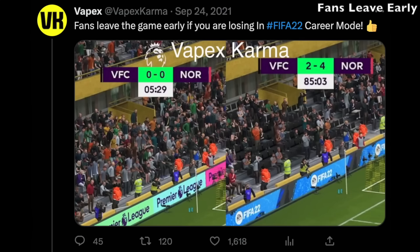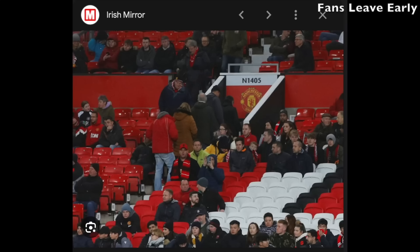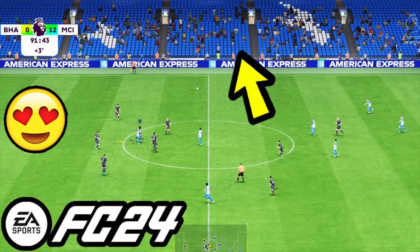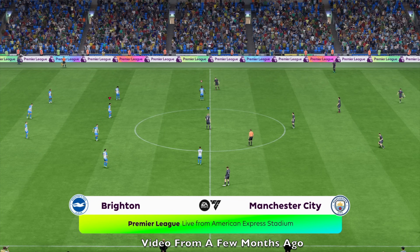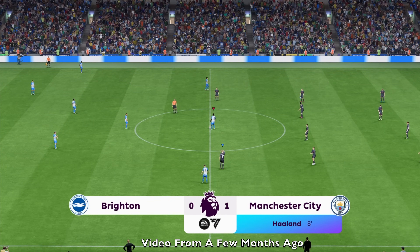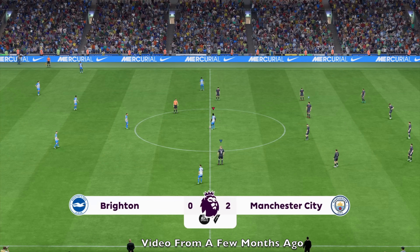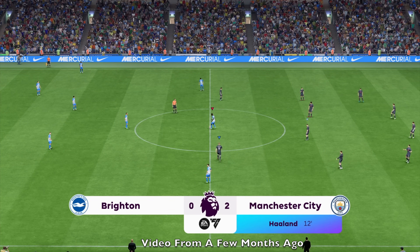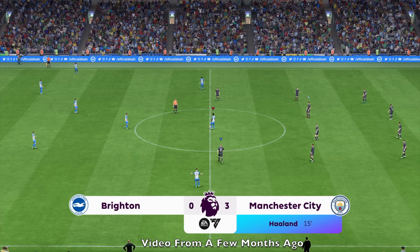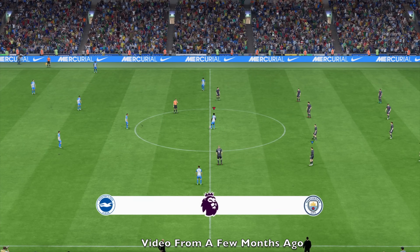The fans in FIFA career mode do leave games early — this started in FIFA 22. We've seen it in real life: fans get up and go when the team's getting pumped or if the game is pretty much done. And this does happen in FIFA. Take a look at this clip made earlier in the game cycle. This is like a hidden feature in FC24. Basically when you start smashing a team past the six-goal mark, you start seeing attendance in the stadium drop a lot. In this example we've got Brentford and it looks really nice in this stadium. We're Man City, we're smashing Brentford, and it's already 3-0 — you can see the fans are still there.